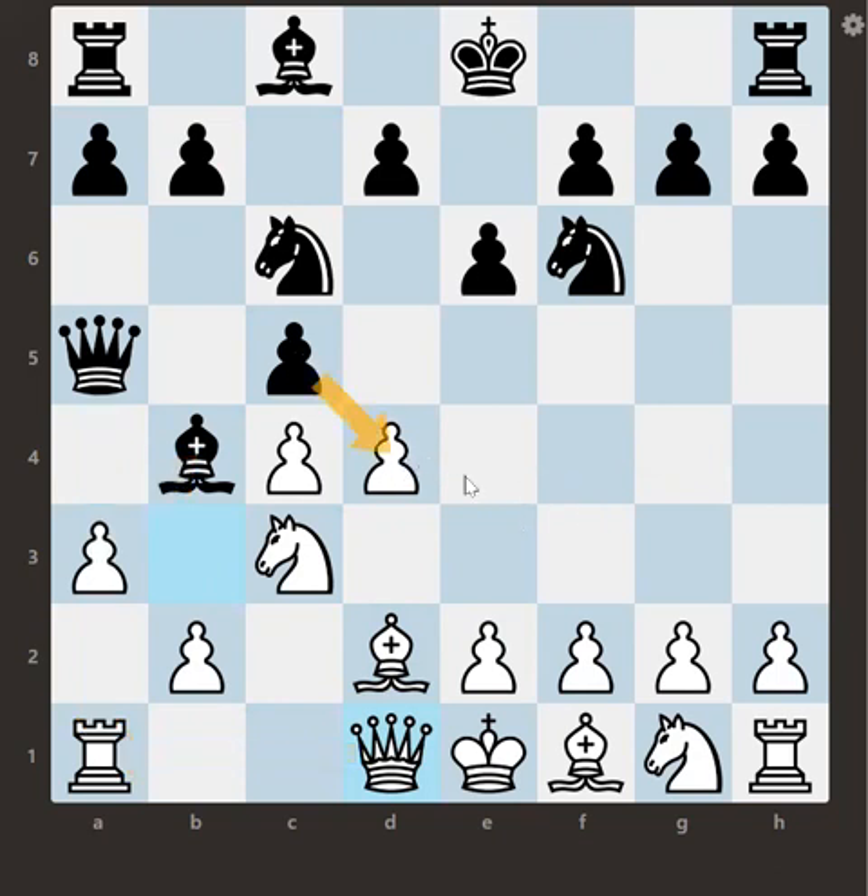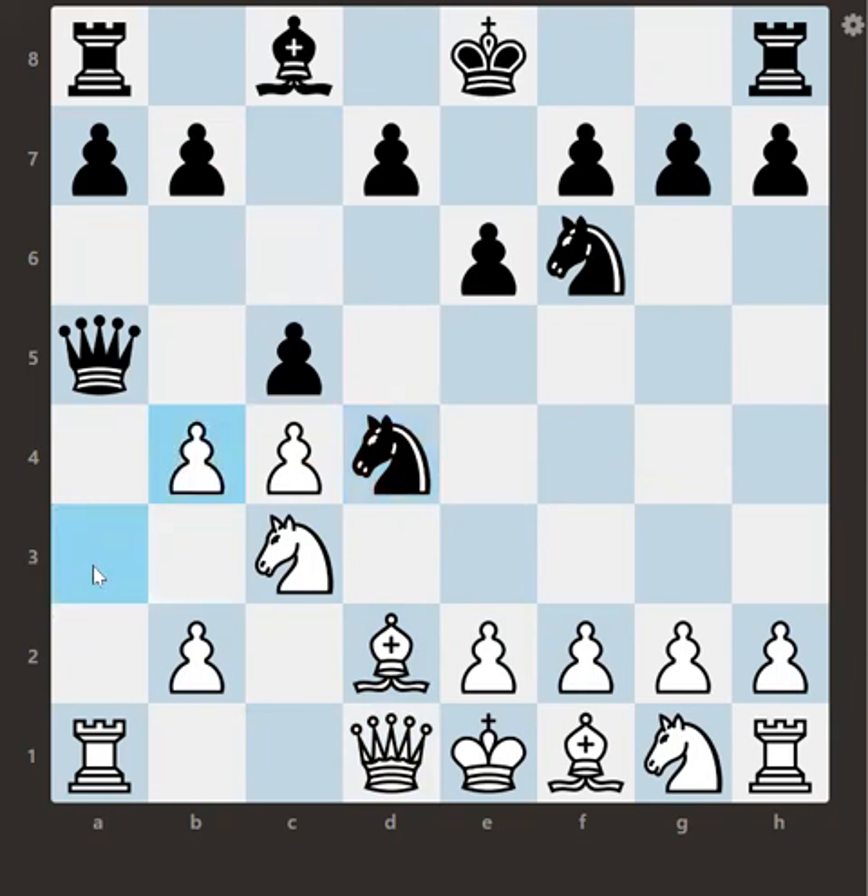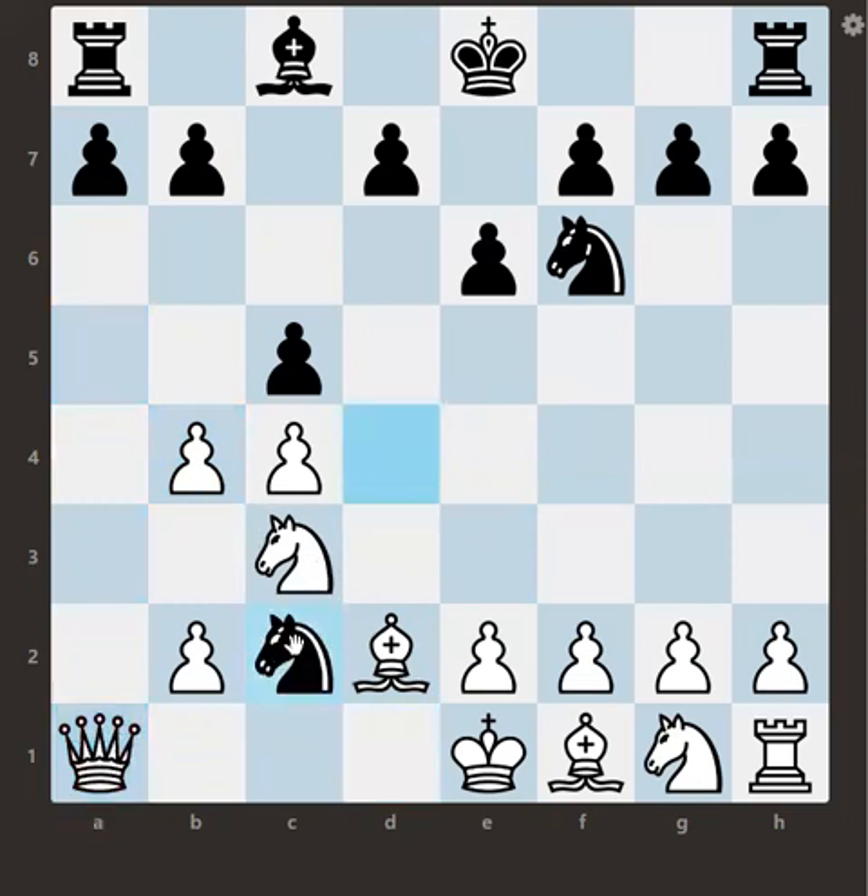Capturing with the pawn doesn't work, so black played knight captures d4 — knight cross d4. Now you are white, what will you play? If you're thinking queen captures b3 — your answer is actually wrong, and here's why. It's a surprising move: if you capture there, it's the wrong idea. You may think the rook is protected, but black sacrifices the queen — queen captures e1 — and then knight c2 comes, a fork on king and queen. So that doesn't work.